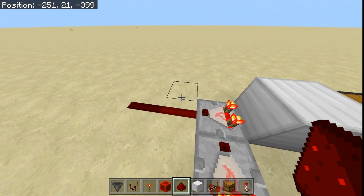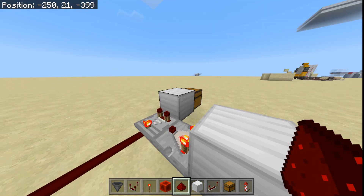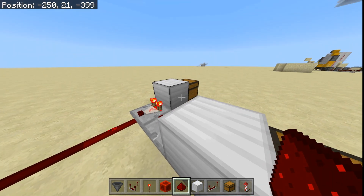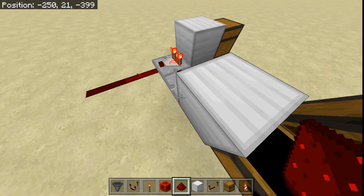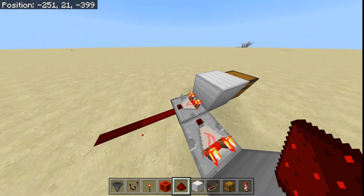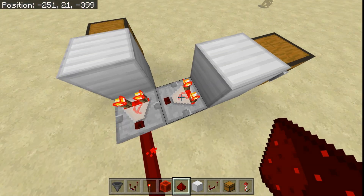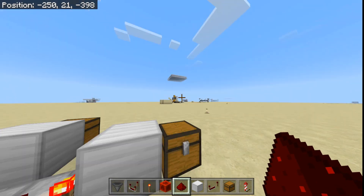There will only be a Redstone strength of one. So if you have one item in this chest and one item in this other chest, and the comparator is not in subtraction mode, it will not subtract this as it's the exact same signal strength going from here into this.